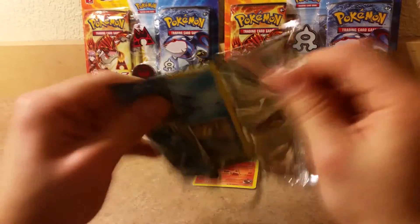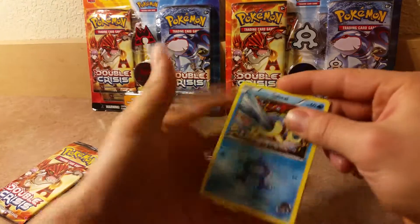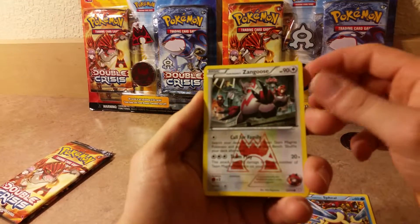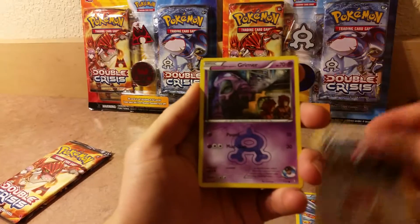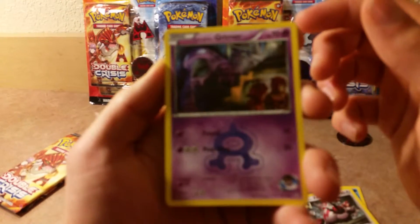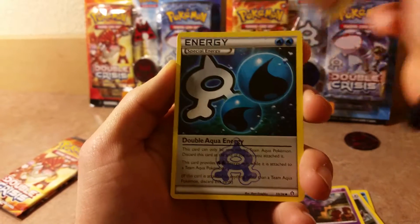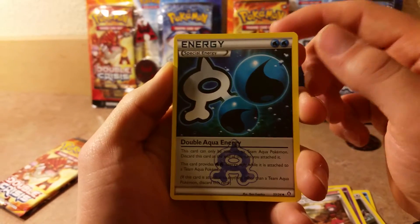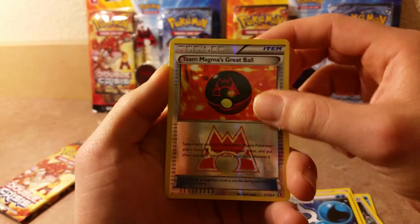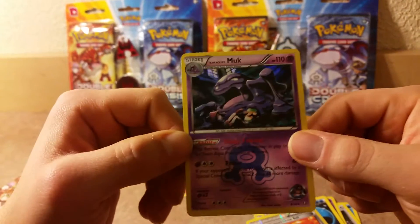I think the trick is one-two, one-two — see if I get that right. Alright, we have a Spheal, a Team Magma's Zangoose, Team Aqua's Grimer, Team Magma Grunt trainer, Double Aqua Energy. The reverse is a Team Magma's Great Ball, which is an uncommon, and the rare is a hollow Team Aqua's Muk.